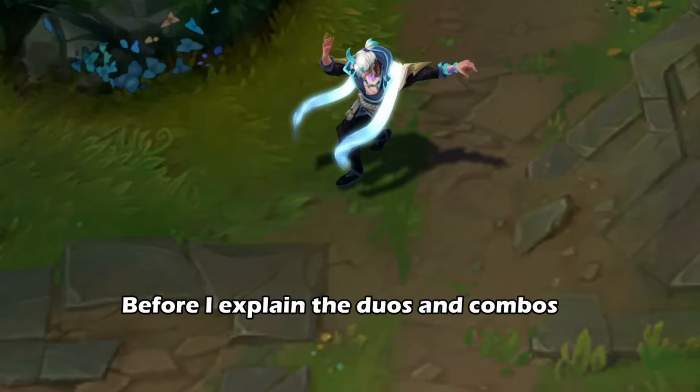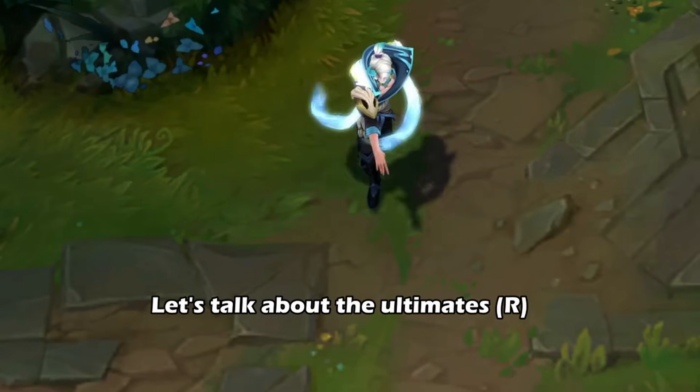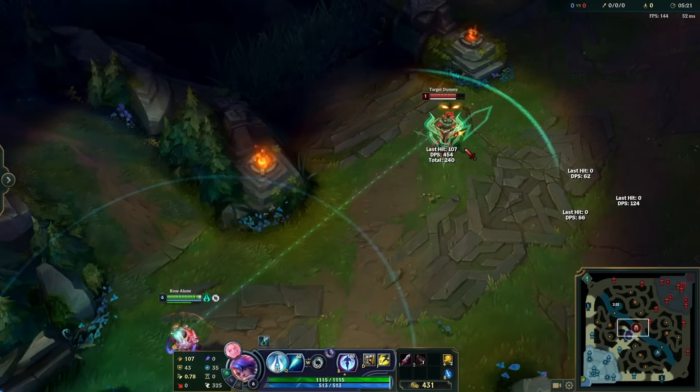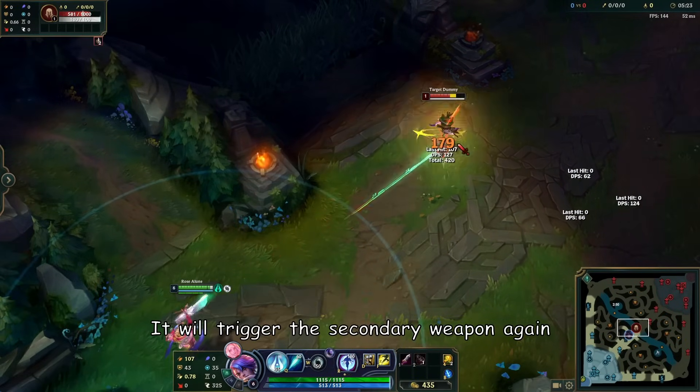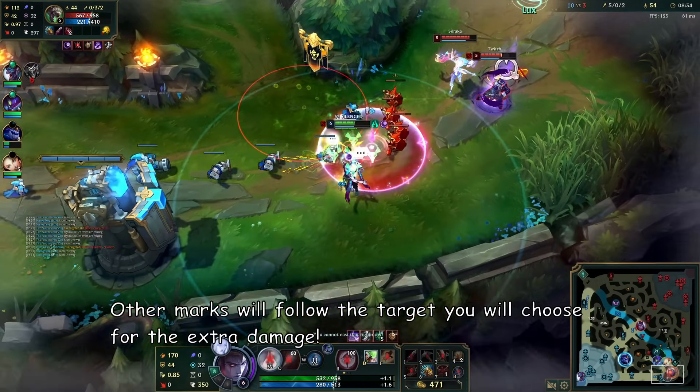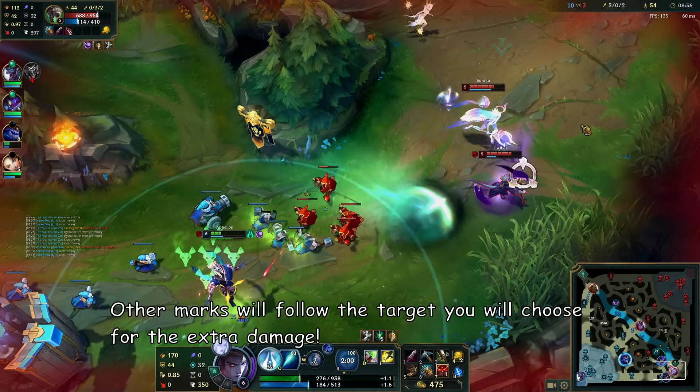Before I explain the duos and combos, let's talk about the ultimates. Calibrum's ultimate will leave marks on enemies that you hit, triggering the secondary weapon again. If you have multiple people marked, auto marks will follow the target you choose for extra damage.